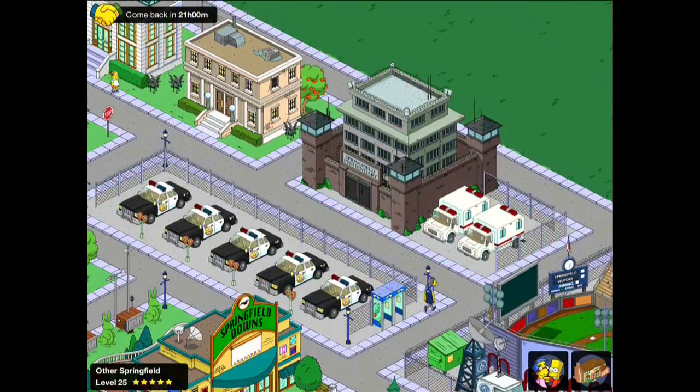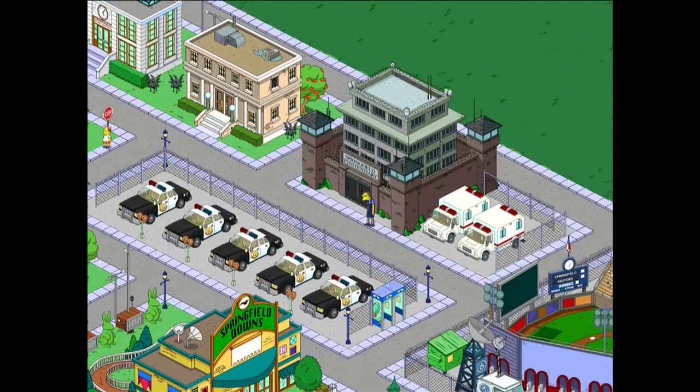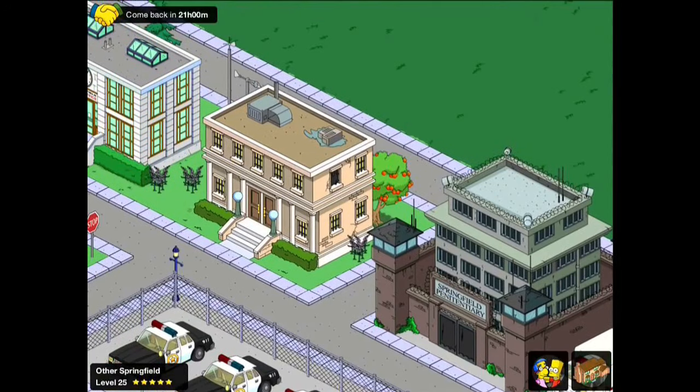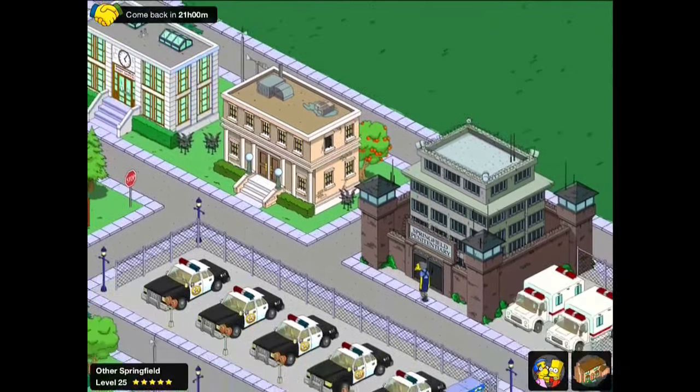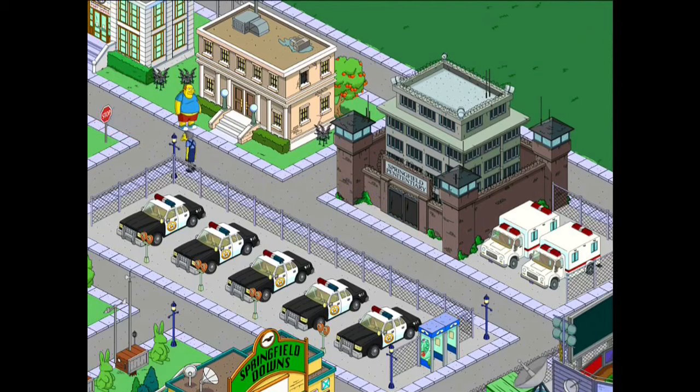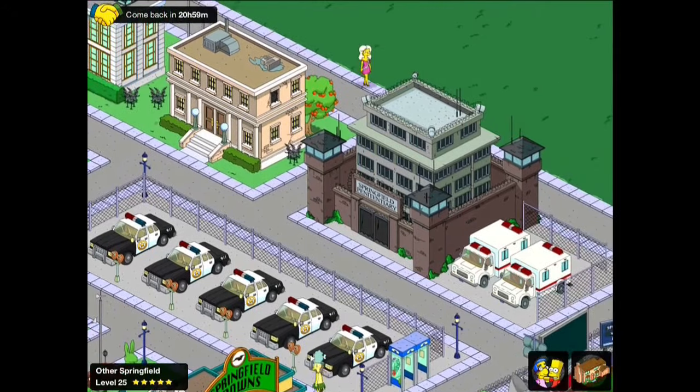A good place to start is Other Springfield. With the recent Squidport update, Other Springfield was taken up to level 30, and one of the game's designers has clearly been busy including a lot of the later buildings. This police station has basically just had a couple of flowers and a bush added — it looks very nice. But what really works is the placement near the prison, and the key decoration being the police car. The police car is a premium decoration, so you'll have to spend donuts, but as I mentioned in my previous video on cars, it's good value for XP. If you have the donuts and you're designing a police station, I'd recommend getting at least one.